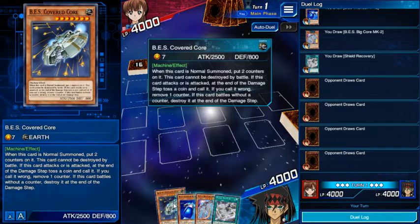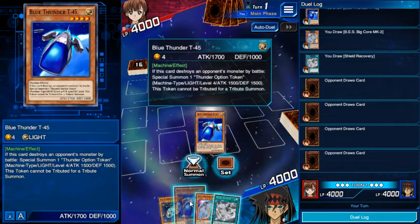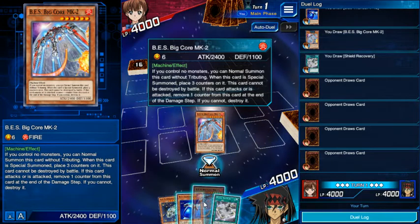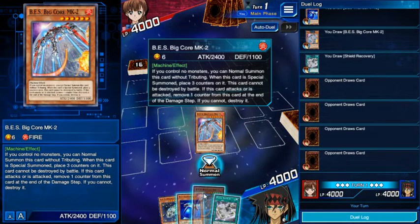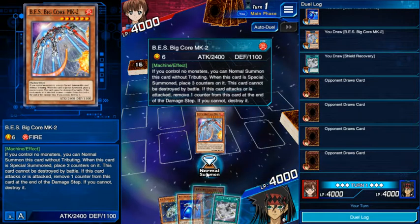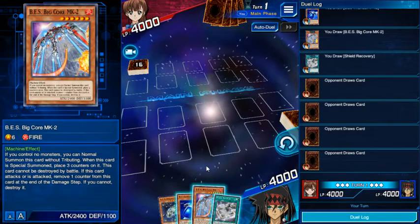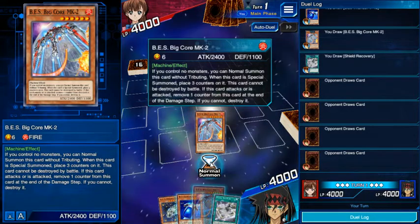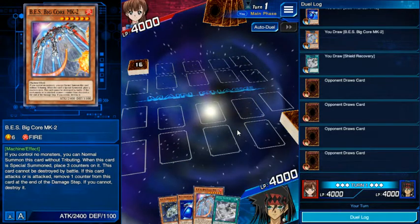So we have the BES Crystal Core, the Blue Thunder T45, the BES Big Core MK2, and a Shield Recovery. Okay, so that will work — sure, we'll put that out. I can deal with this.